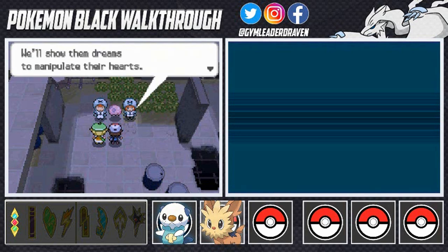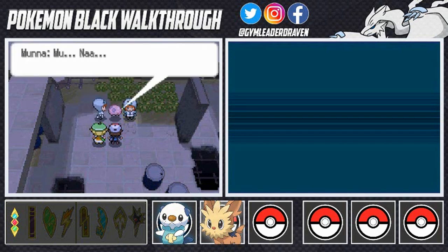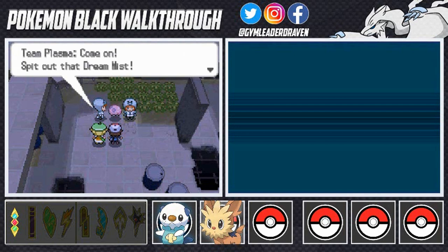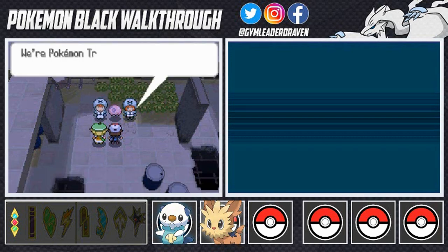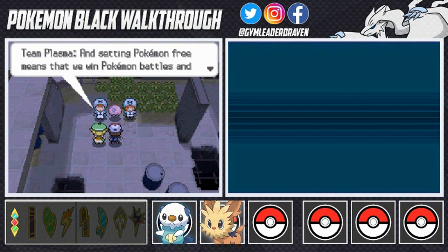Team Plasma says they'll show people dreams to manipulate their hearts. This guy is abusing Munna, kicking it to make it give off dream mist — that's really mean. Bianca and I confront them: we're Pokemon trainers too, but we're fighting for a different reason. Unlike them, we're fighting for the freedom of Pokemon, yet they kick a Pokemon while it's down. We tell them we're going to rescue the Pokemon from them.